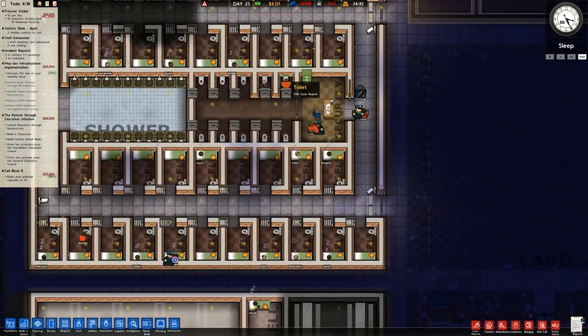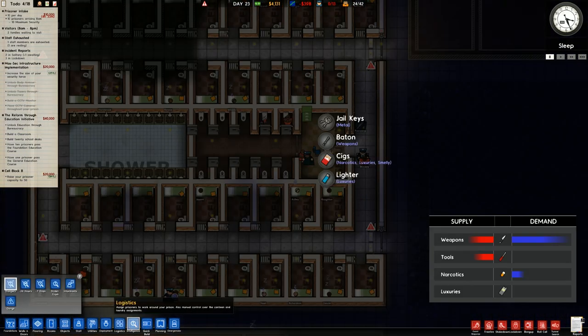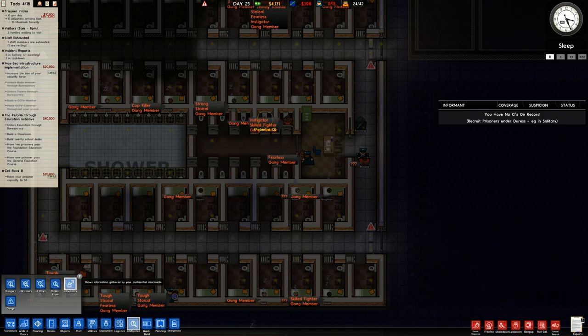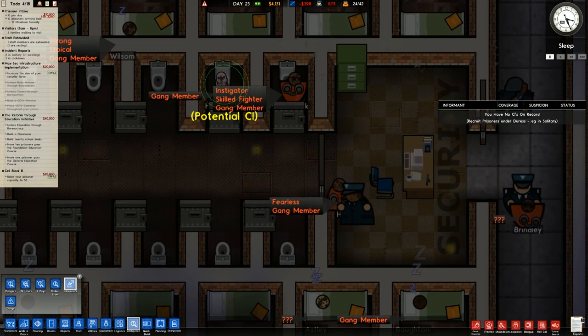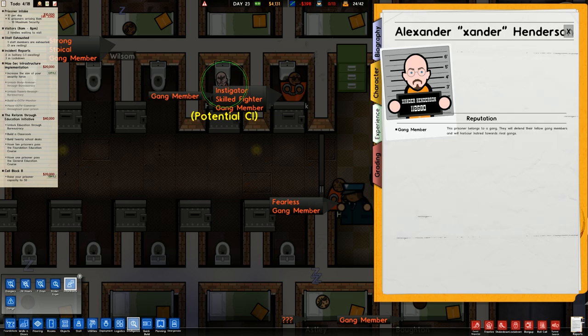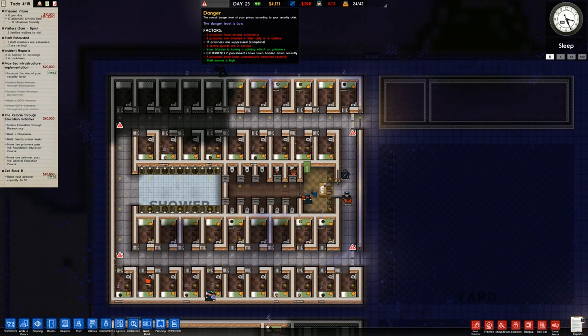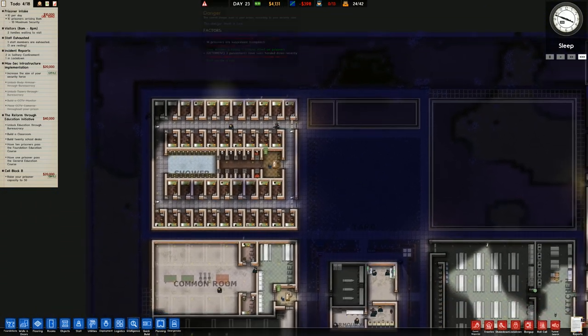We are escorting people from solitary — they have attacked people so they're in there. Double checking — we do have a potential CI: Alexander Xander Henderson. Gang member — recruit informant. For danger level we've got a couple of deterrence and a lot of suppression, which is expected because we have armed guards wandering around.